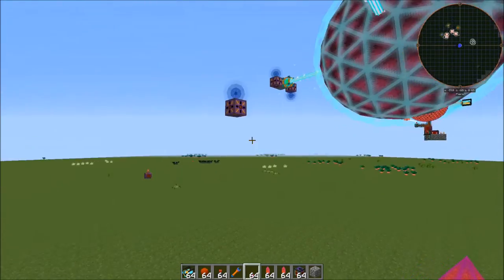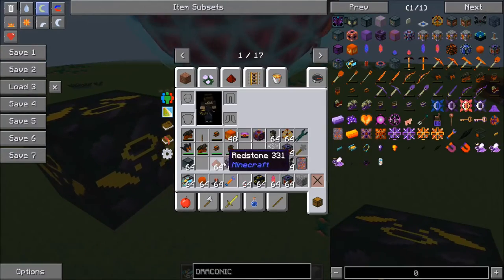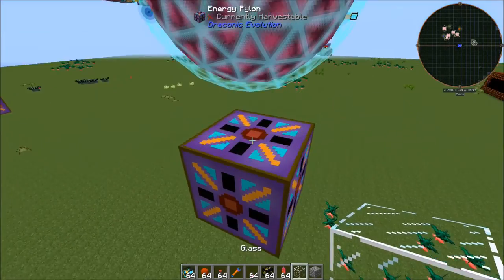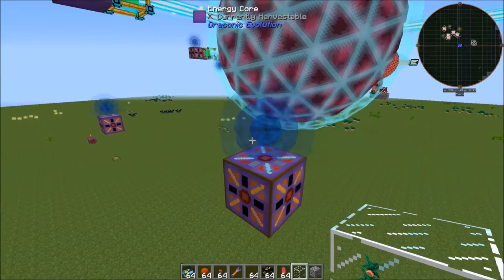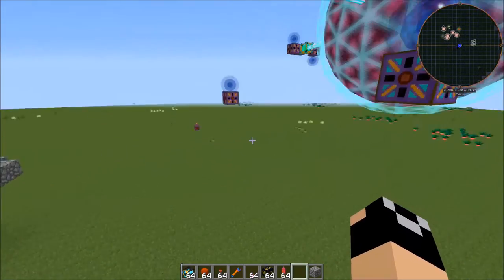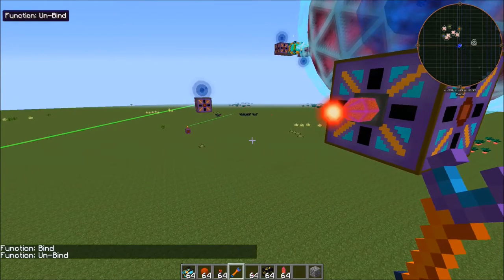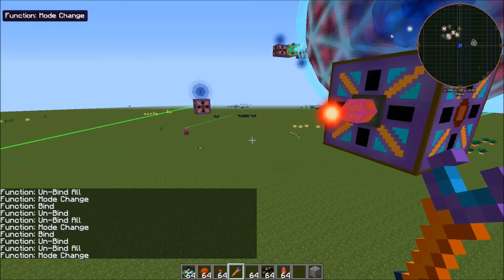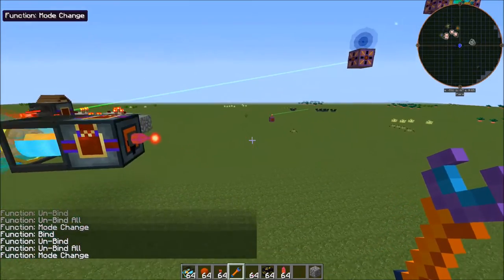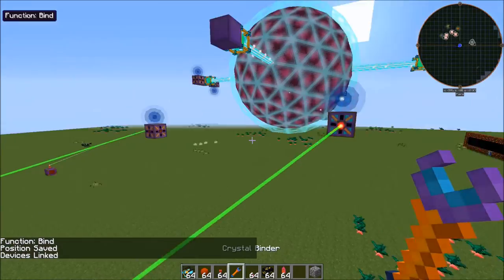We'll put one of our advanced energy transceivers down here, then come up here and set up another one of these energy pylons. Right-click that so it's outputting to the energy multiblock. Set one to output five times transfer, this one to input five times transfer, and bind these two together. Now energy will be moving through this system.